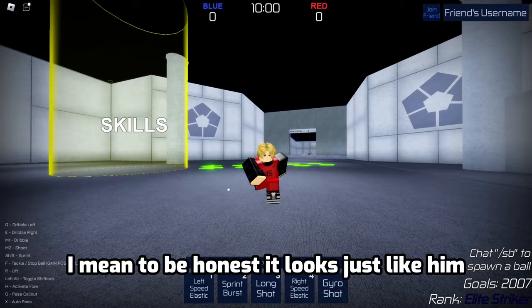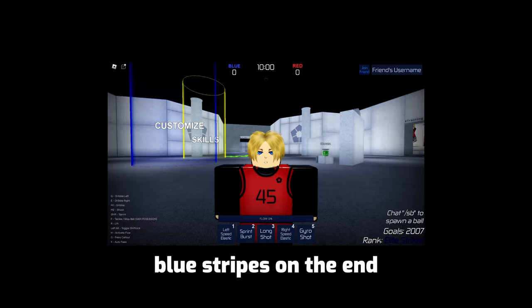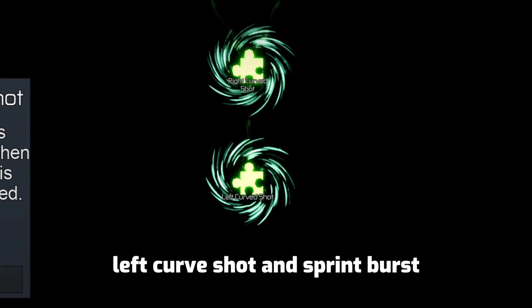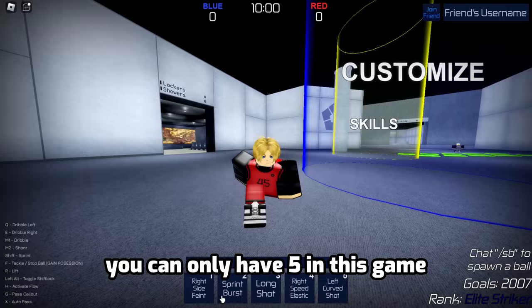To be honest it looks just like him. I would have liked it more if they added the blue stripes on the end, but this looks just like him. For our skill moves we're gonna be using right speed elastic, right side feint, long shot, left curve shot, and sprint burst. You can only have five in this game, so that's about it — without further ado, let's begin.